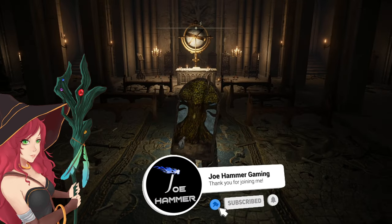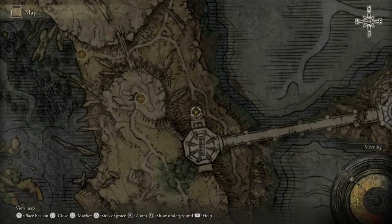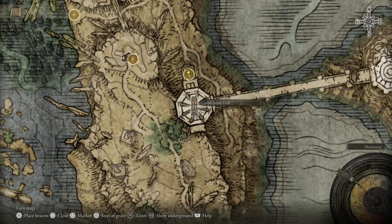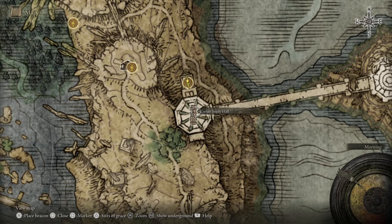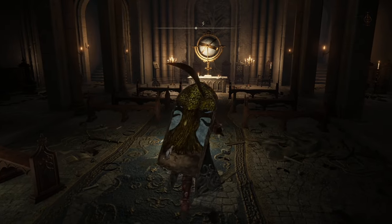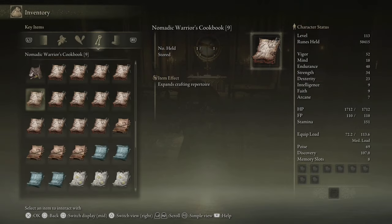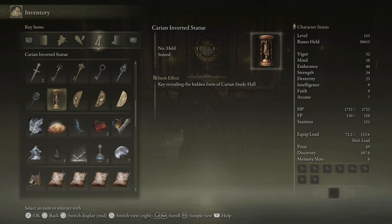I'm going to show you how to flip the Study Hall Tower, slash access the Divine Tower of Liurnia. This is obviously the Carian Study Hall. This isn't going to be a full walkthrough, although we probably are going to deal with the bow lady in her second form. I've already kind of cleared the first part of this. Now, to flip this tower, you will need the inverted statue. This is a key item that you get from Ranni's questline — that's this one here.